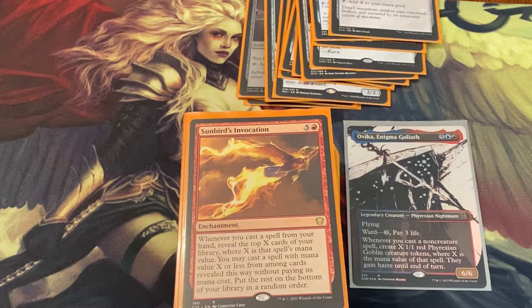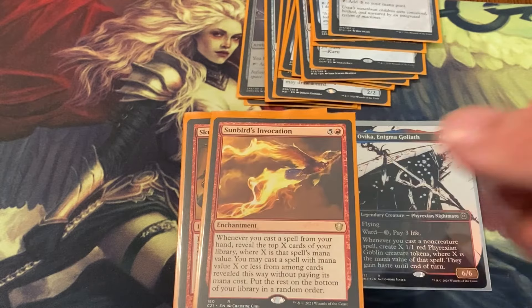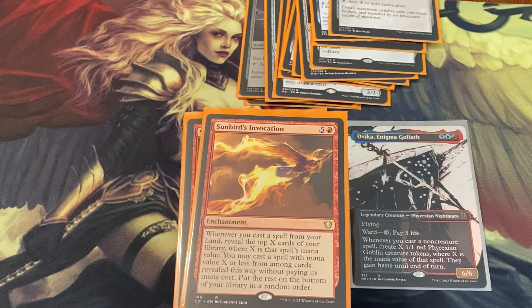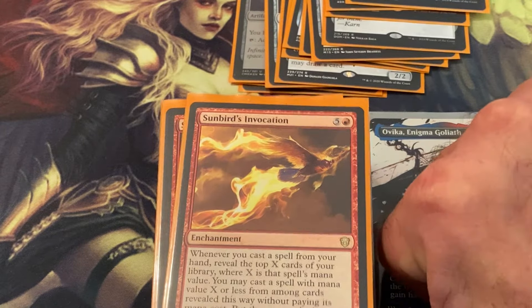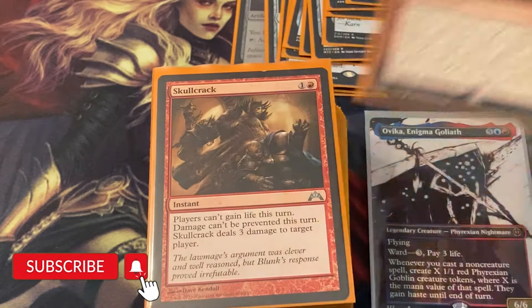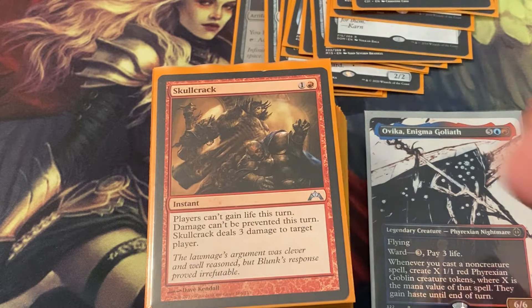Sunbird's Invocation works really well in this deck. Basically what it allows you to do is if you've got Ovika out, it allows you to double your power and make more goblins — you cast something and you get double value each time, and double the goblins.